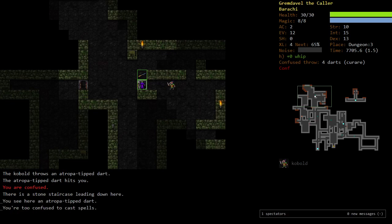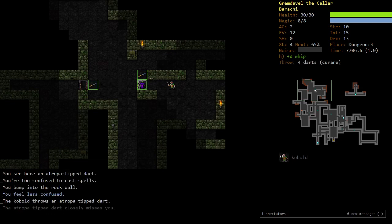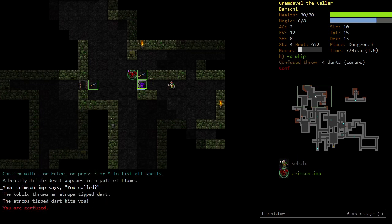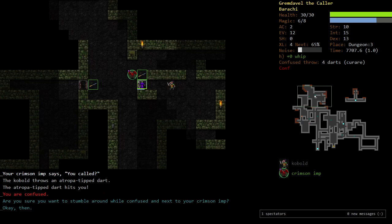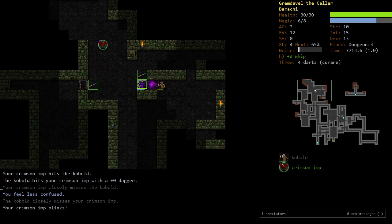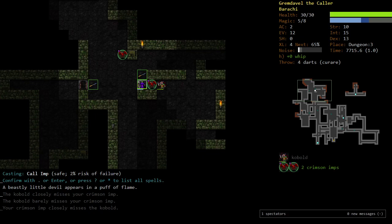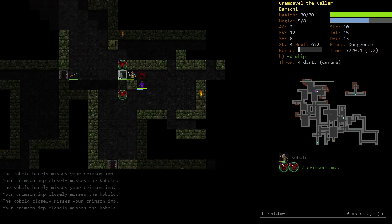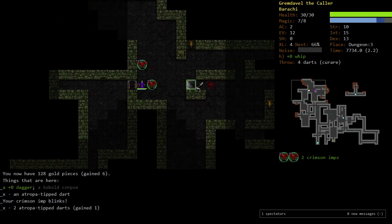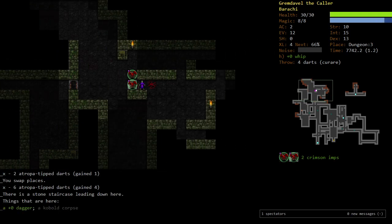We are confused. All right, let's cast another imp. Got confused again but we got an imp. We're just going to wait a turn. Cast another imp — good. Those Atropa darts are ours.